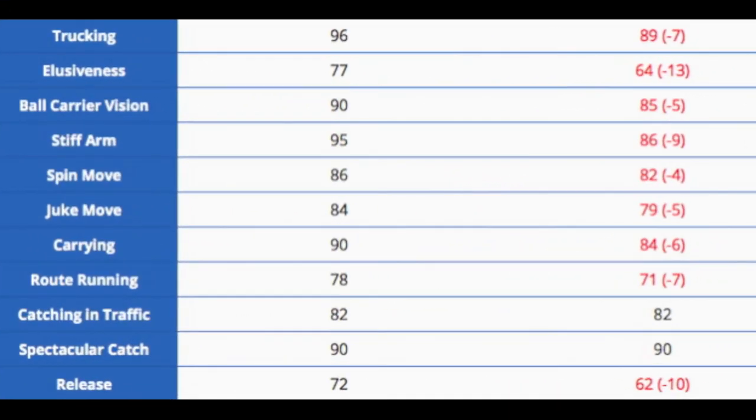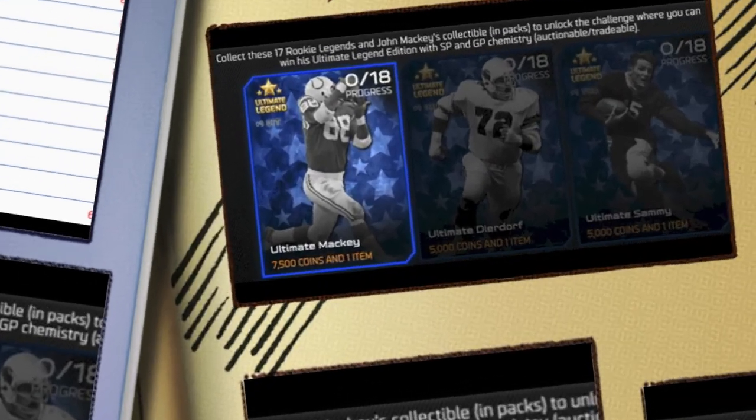Comparing his catching and running stats: he went up 7 in trucking to a beastly 96, up 13 in elusiveness to 77 — decent elusiveness, especially for a fullback. 90 ball carrier vision, 95 stiff arm — amazing stiff arm. Good spin and juke went up 4 and 5. Carrying went up 6, so you're not going to have to worry about fumbling coupled with that trucking. He should not fumble, and he's got some decent receiving stats.